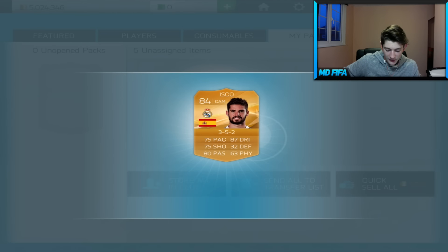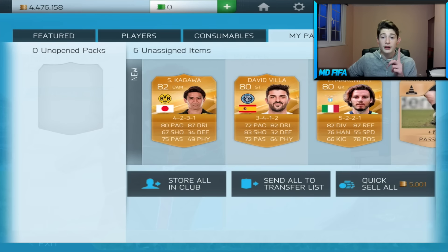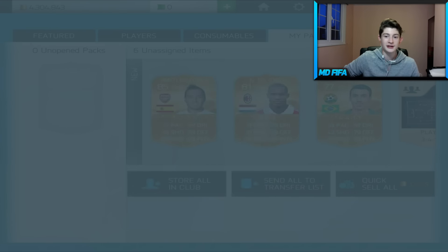Boom, there we go. Isco is very nice indeed. Kagawa - there we go, that is decent, but it's not what we're looking for. We're looking for something amazing. I don't know where it's going to pop up but it's going to have to happen eventually. Santicazola! Oh my god, that's actually really good. Finally - 85 rated. That is what I'm talking about. Santicazola is very nice indeed, thank you very much EA.